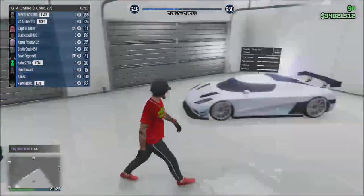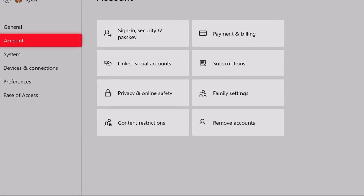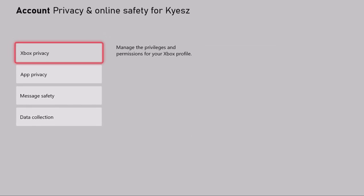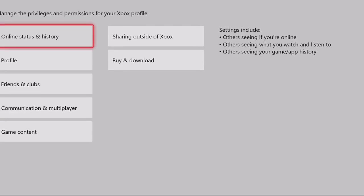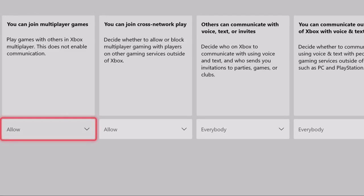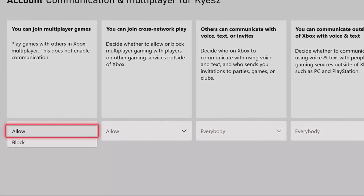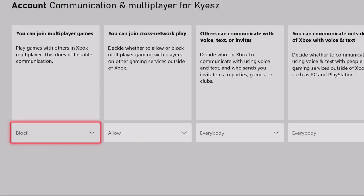Once you have Settings open, you're going to go to Account, then Privacy, then View Details and Customize, then Communication and Multiplayer. The first menu will have a prompt asking whether or not you're allowed to join multiplayer matches — just hit Block on that, then back out and hit Find New Session.